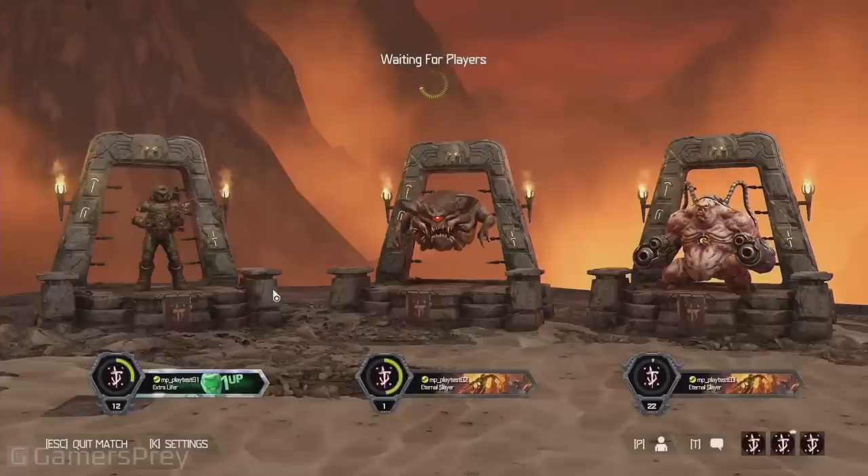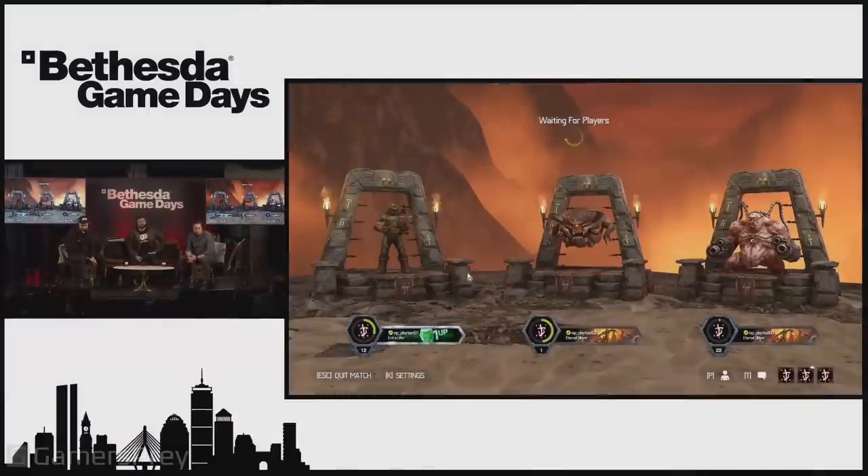So this is how you start the match, and you're on a podium here. These are called podiums, and that's the base podium — the one you start out with at the beginning of the game. We see that we have two demons. This time there's five demons to choose from, and they've chosen the Pain Elemental and the Mancubus versus the Slayer.